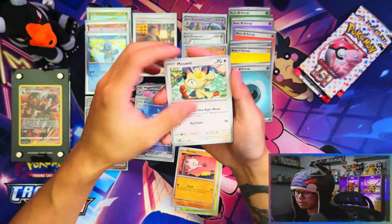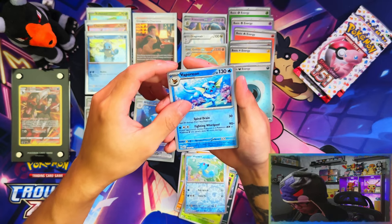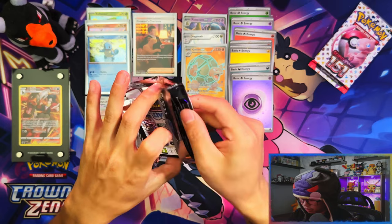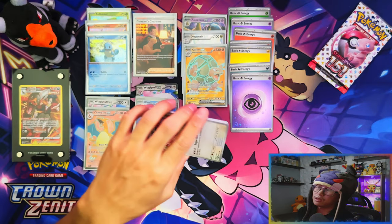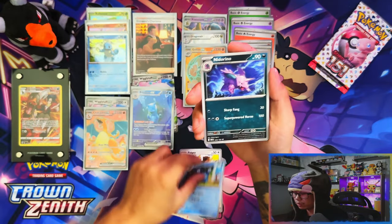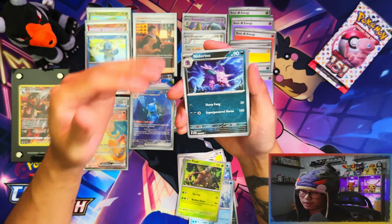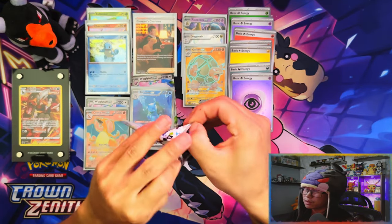Three packs left in the Elite Trainer Box. So far: two full arts, two SIRs - I'll take that. Only one IR though, kind of disappointing. I kind of want to see more IRs, especially that Pikachu IR. Mr. Mime, two packs now - this opening! I did not think this was going to go too well. If I did these as single videos it would have been too short - opening three packs in one video is way too short.